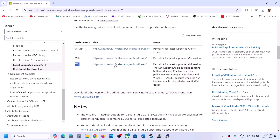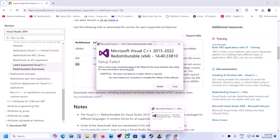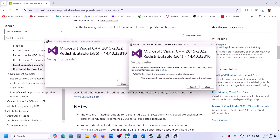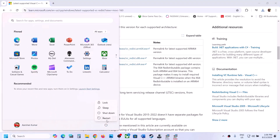Then download the x64 file as well. Click on it — if you see the repair option click repair, if you see the install option click install. Once done, make sure you restart your computer after this, and after the system restart you can launch the game and check.